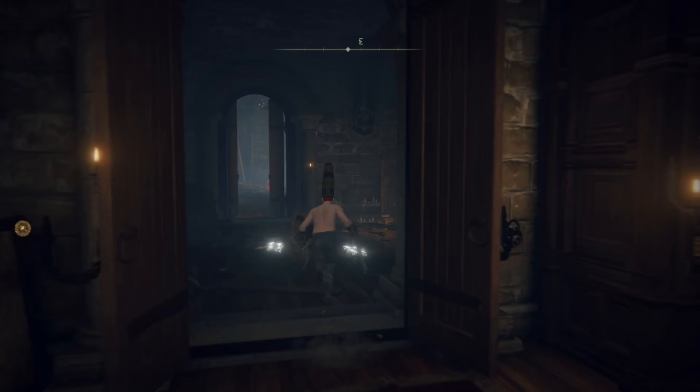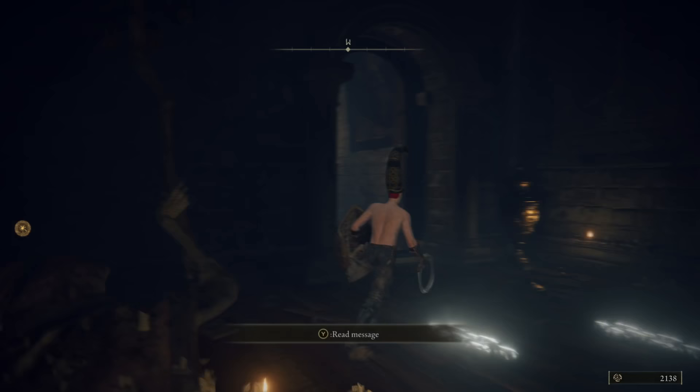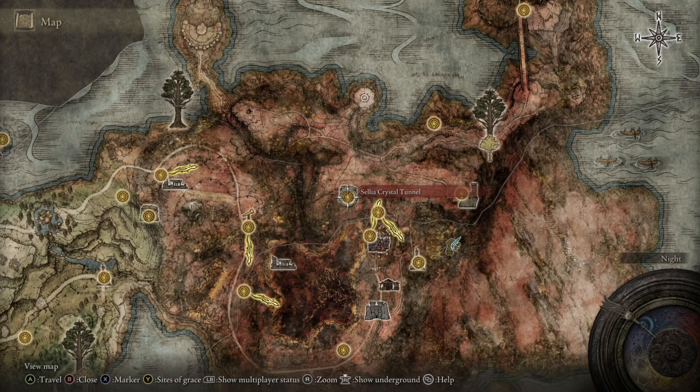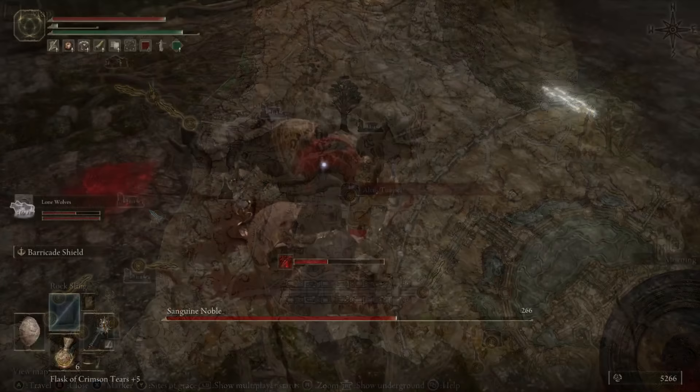This item can be used to unlock permanent and repeated purchase of Smithing Stone 3 and 4 from the Twin Maiden Husks in the Roundtable Hold. As for Smithing Stone 5s, the permanent item for this isn't unlocked until you reach a further region in the game. However, you can mine them quite easily from the walls of the Ravine Veiled Village mentioned before, as well as the Gael Tunnel on the border of Caelid, the Sellia Crystal Tunnel also in Caelid, and the Altus Tunnel located just north of the big bridge in Altus Plateau.